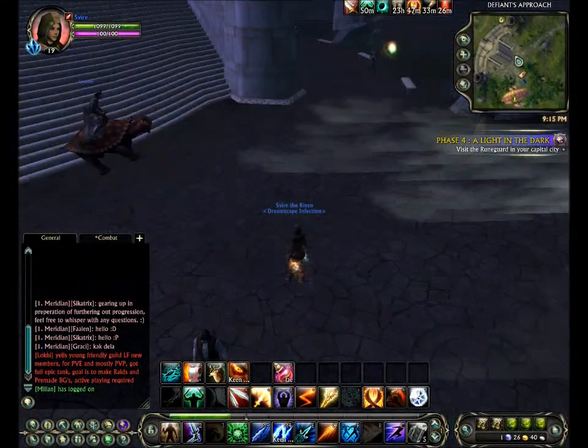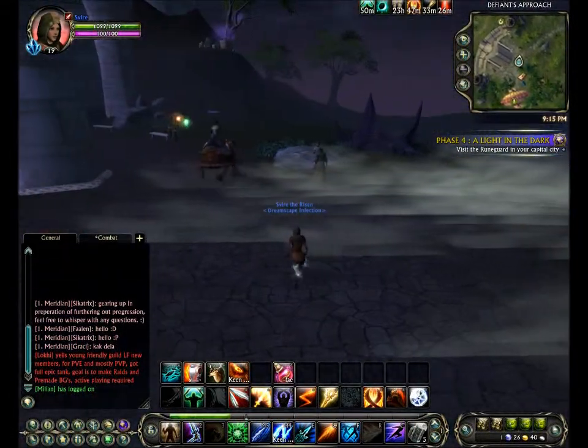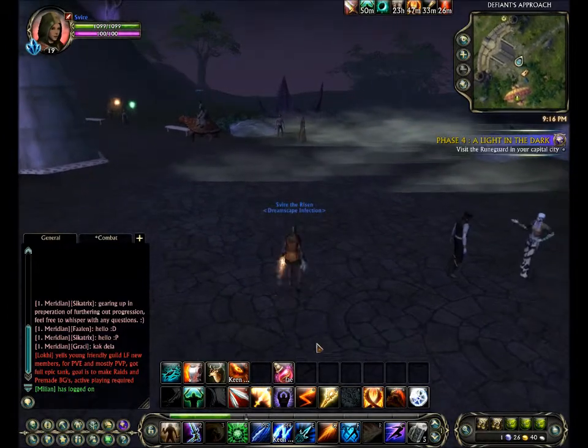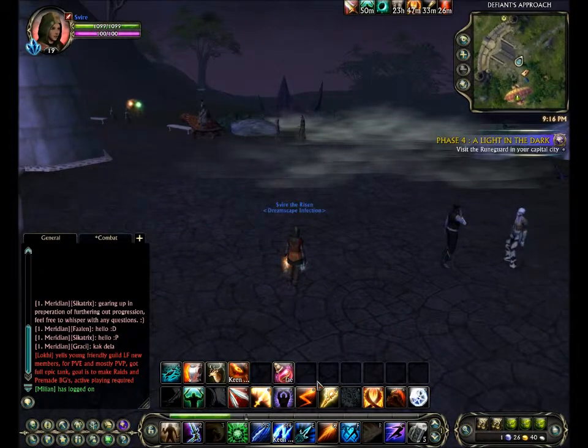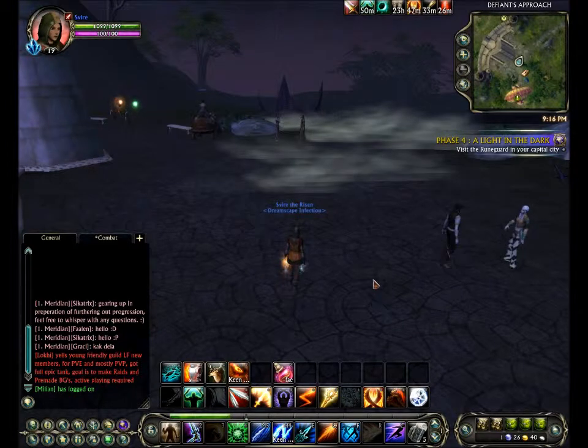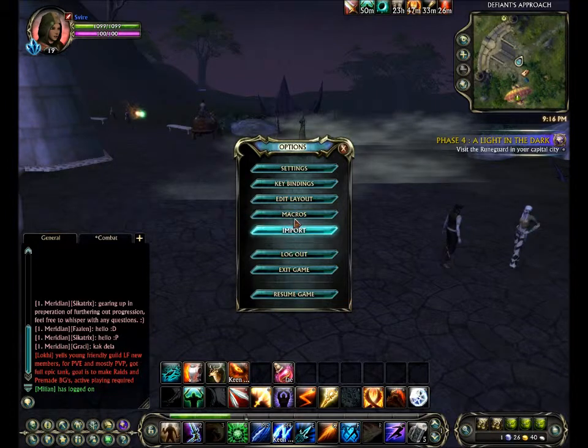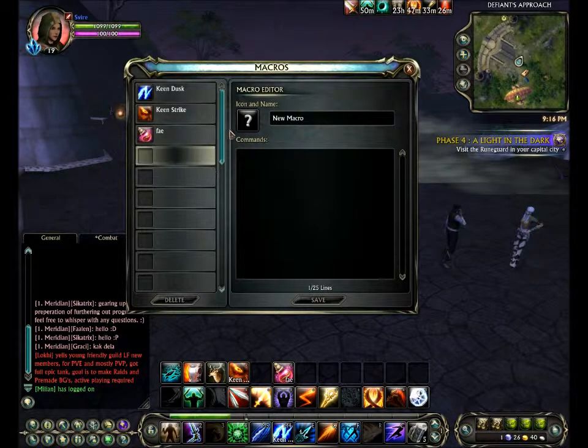This next macro is going to let you cast a spell and buff yourself at the same time with an instant cast that has no cooldown. That's very important — these spells have to have no cooldown. Open up the macro screen and make a new one.